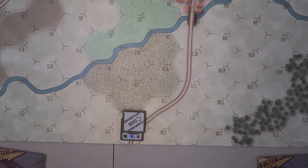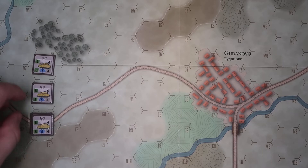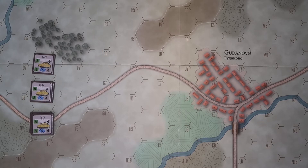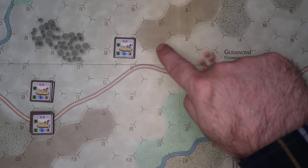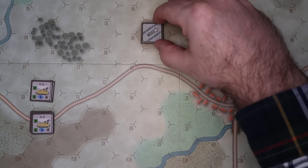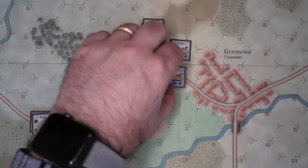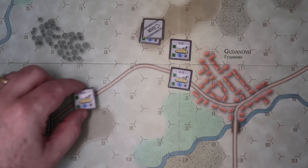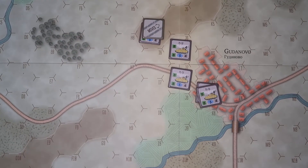Let's look at some other German units. We are at the stacking limit of two per hex in these hexes — those units can act independently or move together. I want to race for this hill up here, so we go one, two, three — moving uphill into the clear is just plus one — four, five, marked as moved. If you start on a road and travel the entire way on the road, you get an extra movement factor, so one through six instead of five.